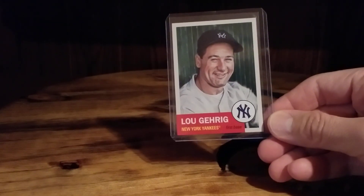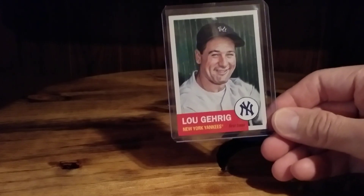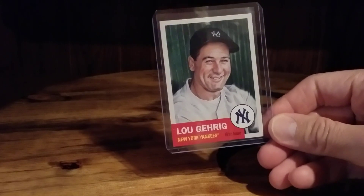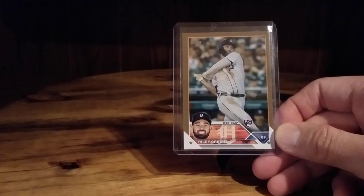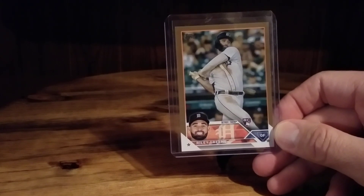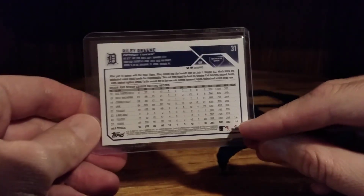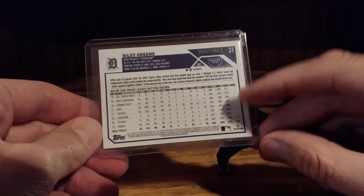I pick up a few random cards here and there but I'm missing some of the Hall of Famers. I wanted to get this one while I could, and I wanted to get this one before it went up in price — in hopes it goes kind of crazy — due to the fact that he's a Tiger and there's a lot of hype behind him: Riley Green's Topps Gold rookie card. That just came in today, today being March 17th.